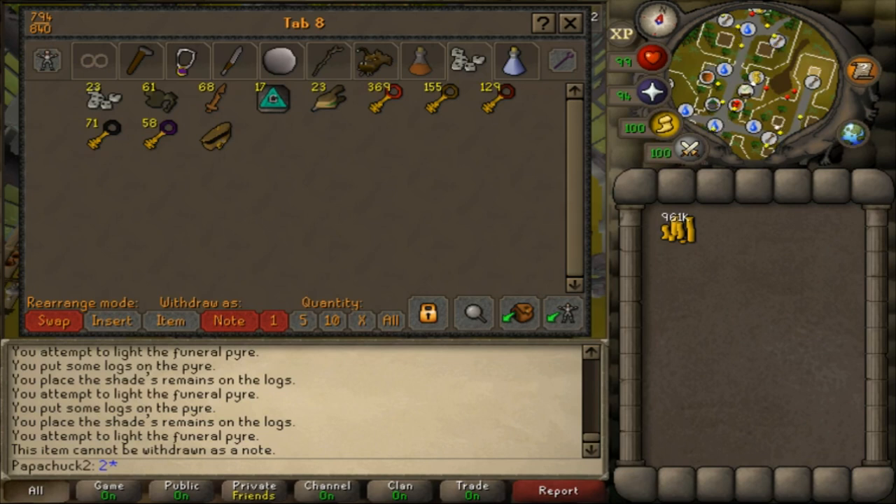Finished with 1,000 remains, and that got me 781 keys — so about 78% of the time I did get a key, and 22% of the time I got coins. I got just under 1 million GP from those 1,000 remains.